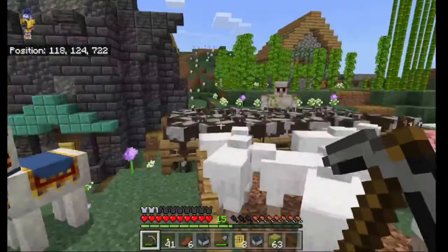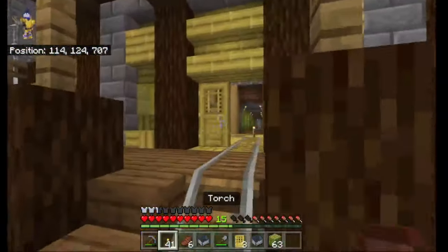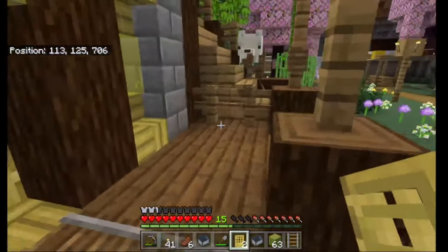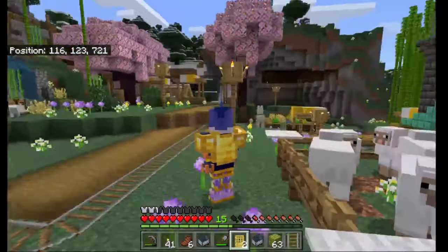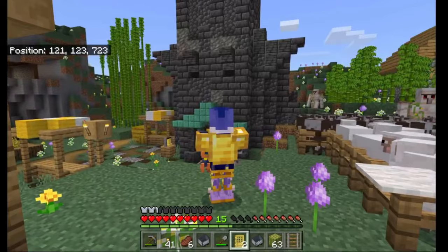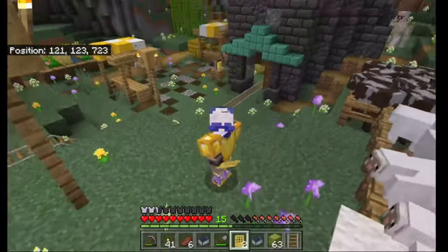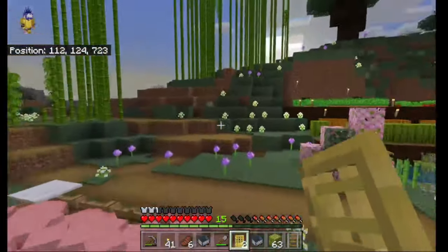I've come to a decision — I'm closing the door on any more villagers getting bred, because I've come to realize something important: my villager breeder in there is too close to the trading hall. So we need to move it just over that threshold. We also need a lot of iron, because there's no point making villagers for breeding if we haven't got any iron farms.